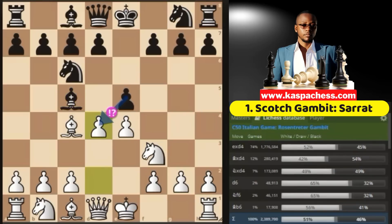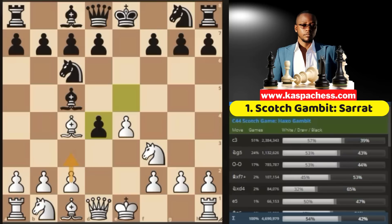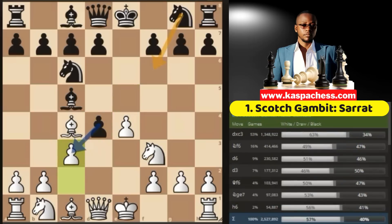This opening will involve at least three amazing gambits before reaching the main variation of our interest, the Serrat variation. As you can see in the Lichess database, the top played move is e takes d4, followed by bishop takes d4, and knight takes d4. We are going to look at all of these before moving on. The e takes d4 line is what you're going to see most of your opponents playing. The theoretical move here is pawn to c3, which is okay, but I kinda hate this move because I feel it's just too predictable.